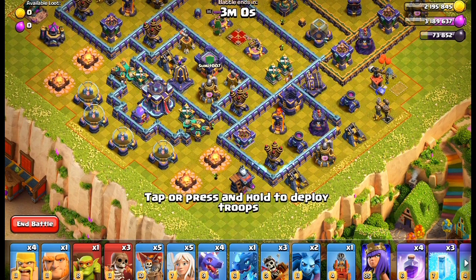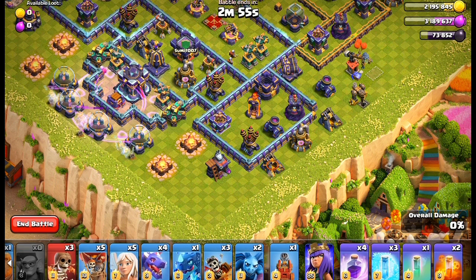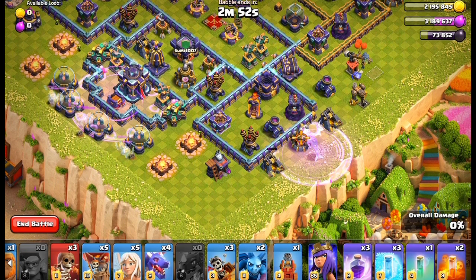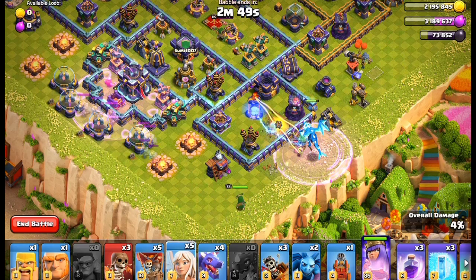Okay, let's start the attack. We will start from here by using three barbarians in order to trigger the traps, then a sneaky goblin to this gold mine. Put the rage spell here and deploy the electro dragon - it will take care of the multi inferno.